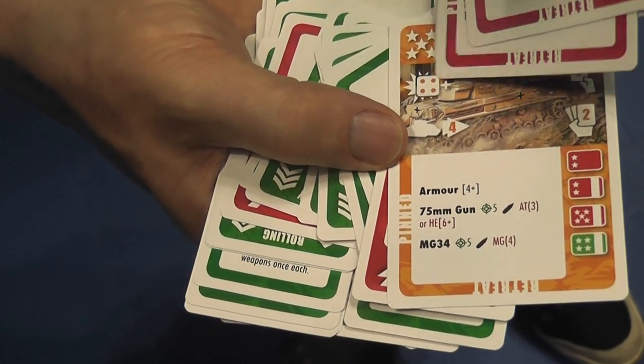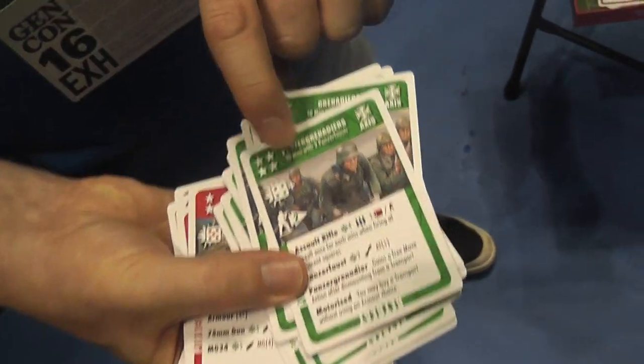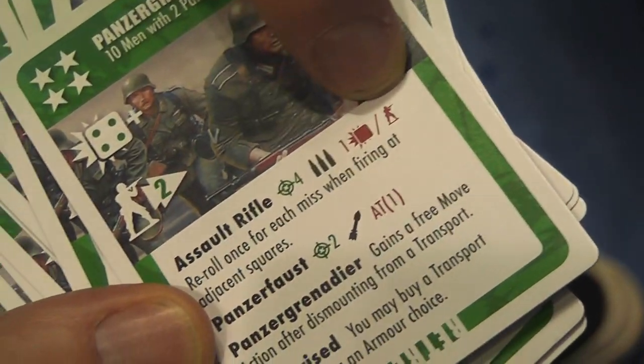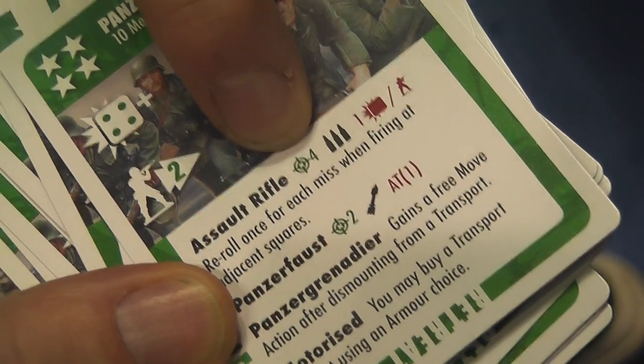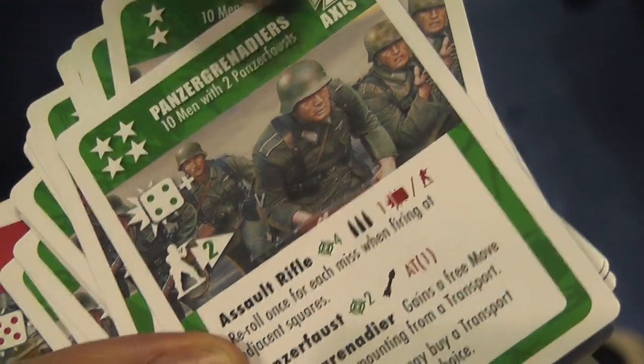Everything is based off one number we call the war dice. When he rolls to hit, he needs a four plus. Let me show you the infantry cards — infantry, for example, are rolling a four plus. You roll one dice per man, there are ten men, so you roll ten dice. It's a simple reminder: one dice per man, you have a range of four squares on a squared map. He can move two squares and he's rolling four plus to hit.